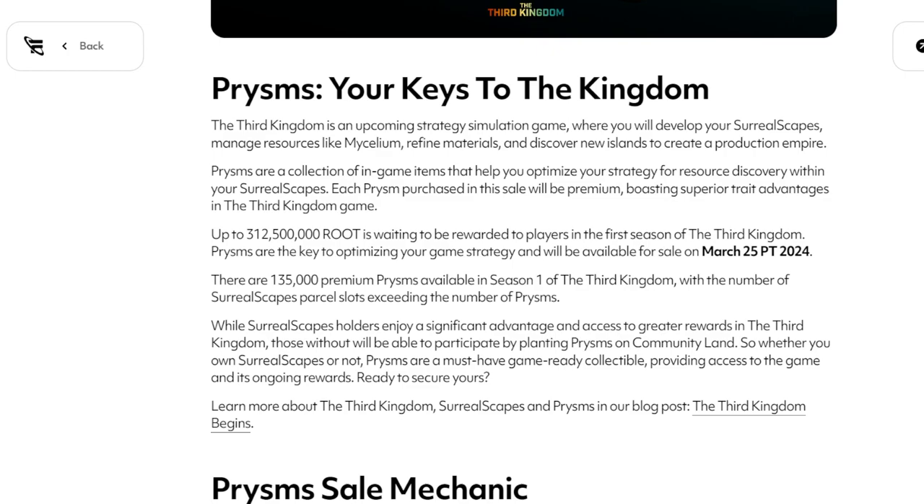Up to 312,500,000 root is waiting to be rewarded to players in the first Season of the Third Kingdom. Prisms are key to optimizing your game strategy and will be available for sale on March 25th. There are 135,000 premium prisms available in Season 1, with the number of Surrealscape parcel slots exceeding the number of prisms. Whether you own Surrealscapes or not, prisms are a must-have, game-ready collectible providing access to the game and its ongoing rewards.